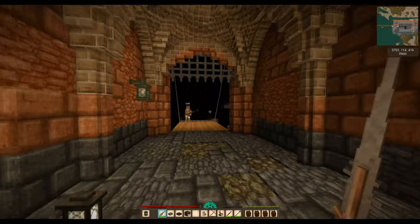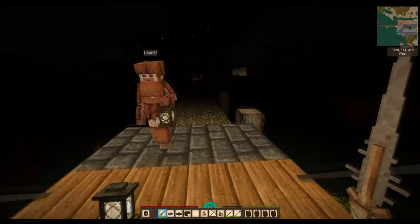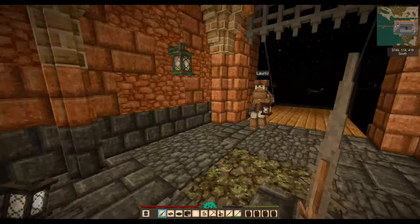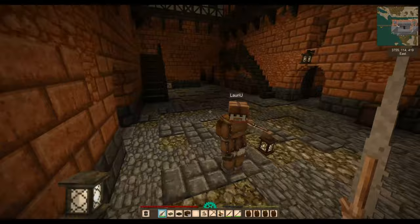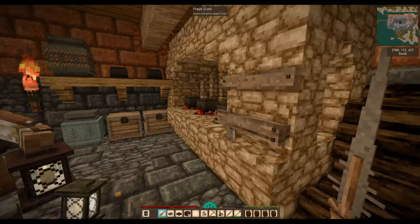There are machicolations — I don't know if I said it right — and they're on the towers too, we can go up and check them later. We've got this stone floor. We need to see your kitchen because you're starving! Shall we go to the kitchen first and then back to the courtyard, so we can sort your tummy rumbling at us?